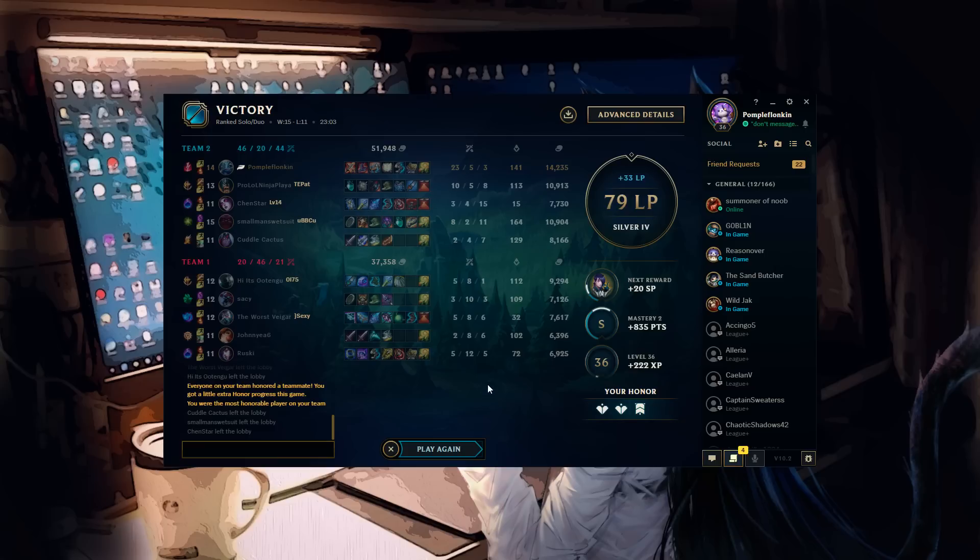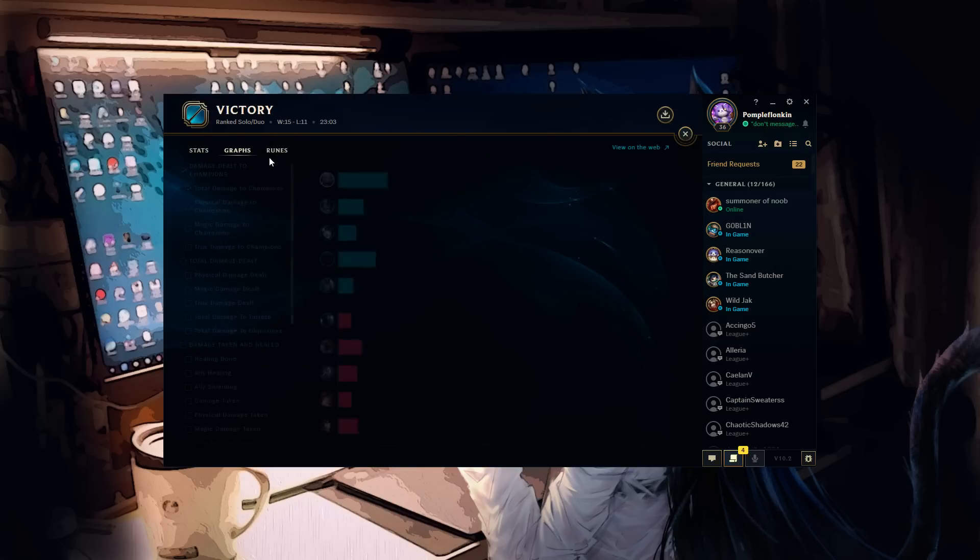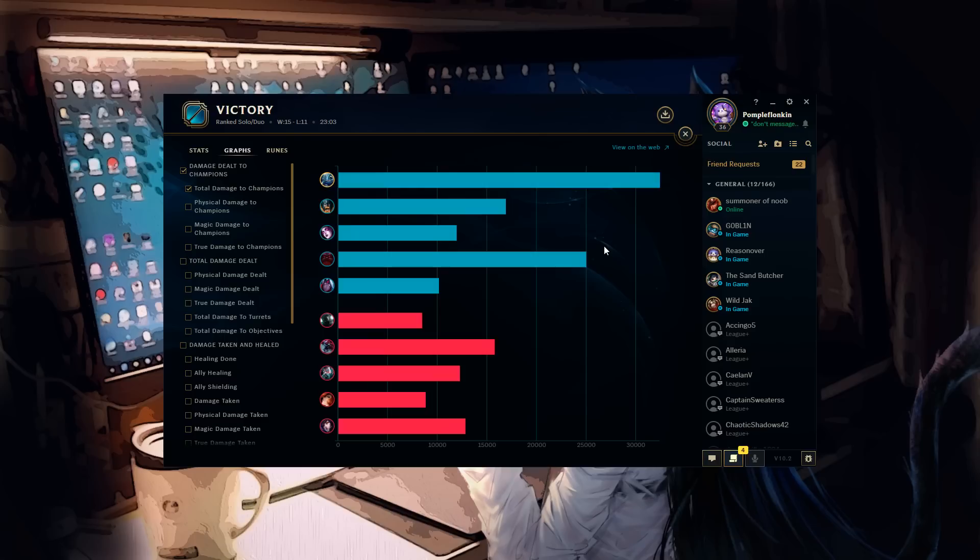Not bad — good game of Fizz, showing why it's a hard lane matchup for Ahri, because if you do not use that E intelligently, you are completely done. If you guys enjoyed this video, do leave a like and a comment — it really helps me out. Let's check the runes real fast: 1700 damage, 1100 damage — not bad. All my socials and everything are in the description below. As always, thank you guys for watching and I hope you have a wonderful day. Peace!